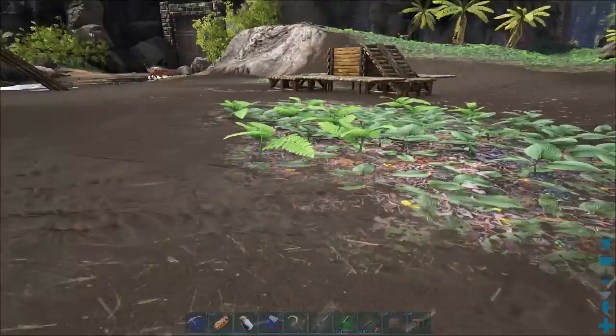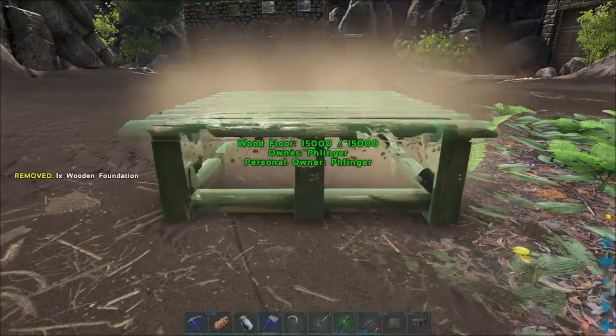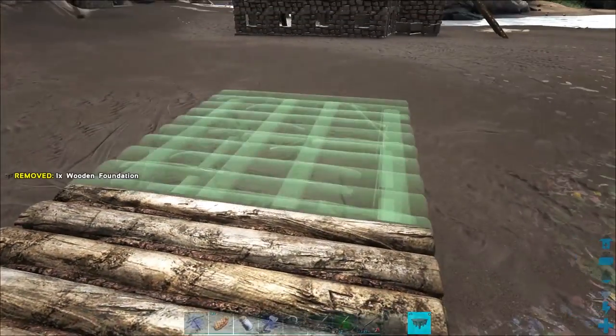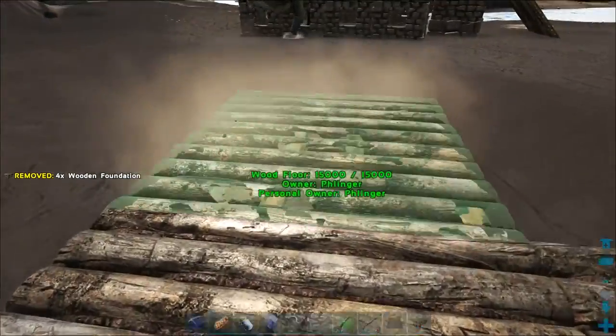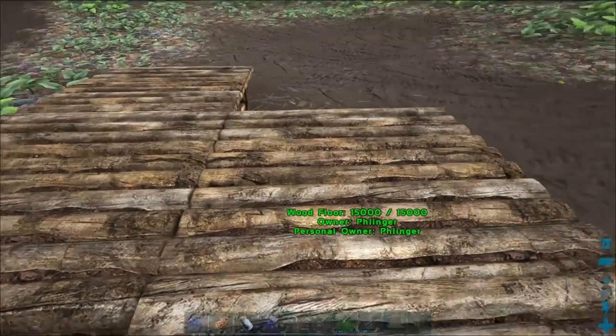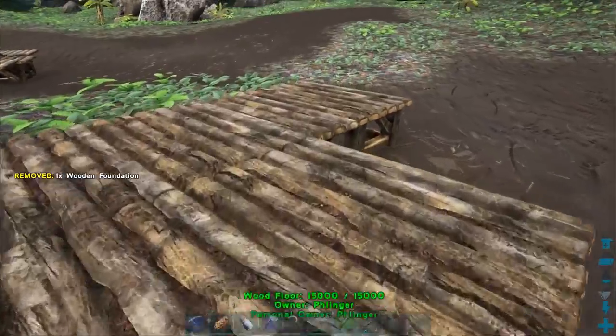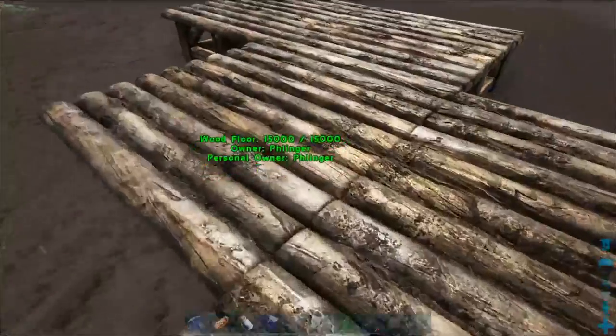Now, how you make this one - I use primarily wood. You can use stone, but I just make it out of wood so it's easy to repair. You want to make sure you use five wooden foundations so where you have this little kitty-corner area like this.